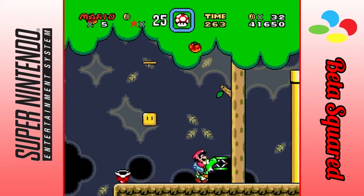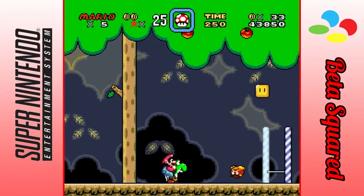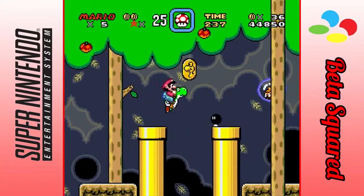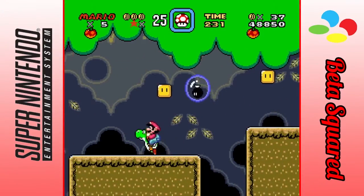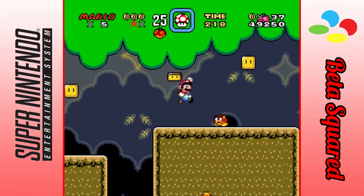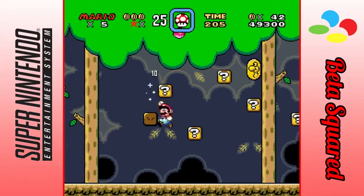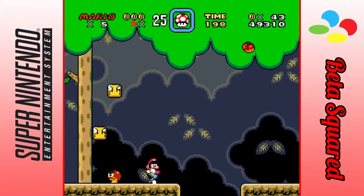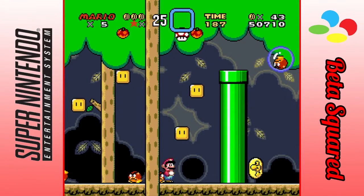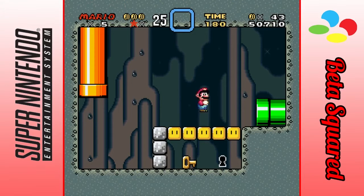I'm getting confused with my controls again. I do believe you need to be Big Mario in order to actually get the secret exit. I kinda wanna try and stay Big Mario for as long as possible, because I know it's somewhere around here. And those bombs do not help. I believe it's that pipe, actually. Yes — there you go. Just barely made it.